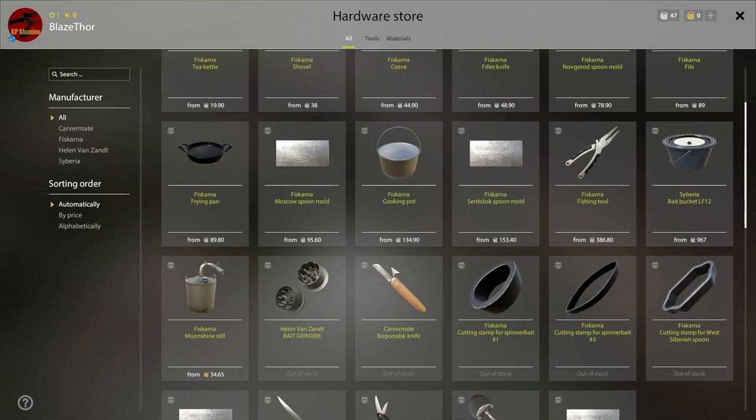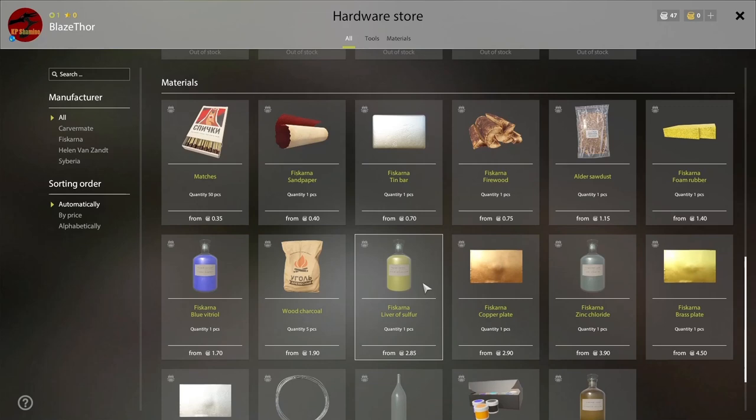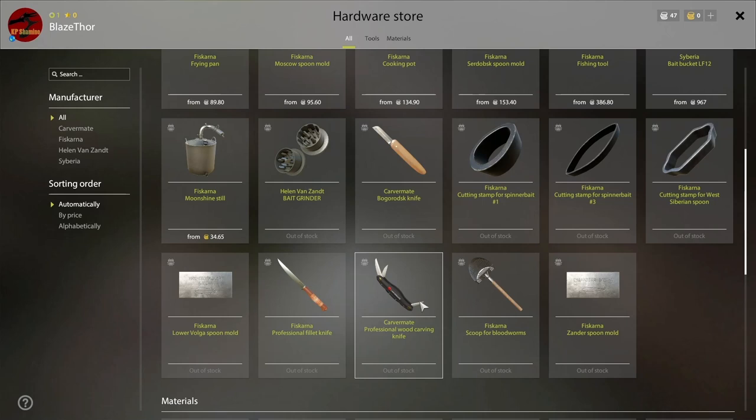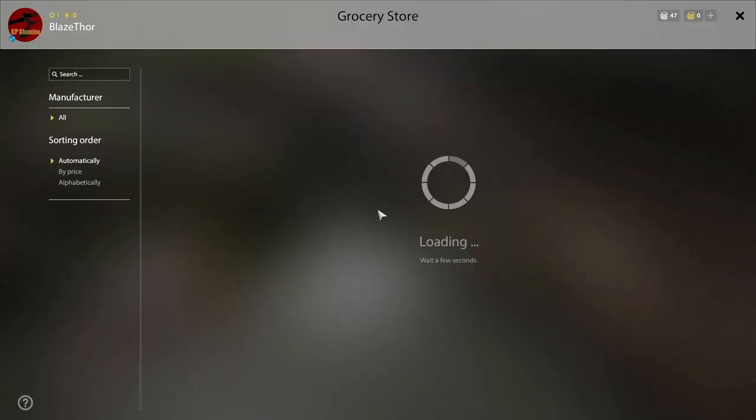The hardware store is not important either at the start. The only thing I would buy here is the shovel. With the shovel you can get worms out of the ground, and that's free bait. All the other things like lure making and cooking, I would not buy. The next thing I would buy is a filet knife. Stay away from lure making - I started doing lures when I was already level 38, so it's not important at the start. Get the shovel - that is important.